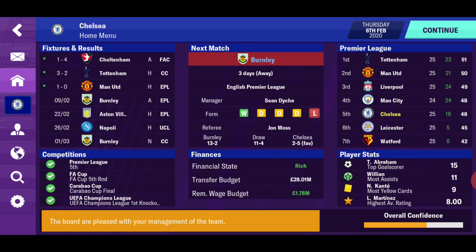We've got Aston Villa at home in the Premier League, then we take a break from that competition and start the Champions League knockout stages at home to Napoli, and then we've got the Carabao Cup final against Burnley on the 1st of March. Plenty to play for this season. Let's check the Premier League standings — we're still fifth, but if any of the teams above us lose once and we win, we basically go over them — except Tottenham who have a high goal difference.